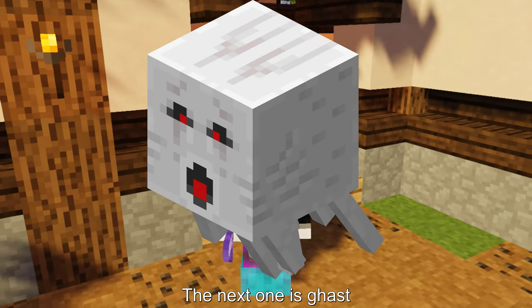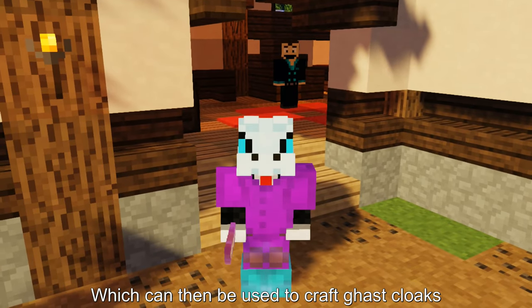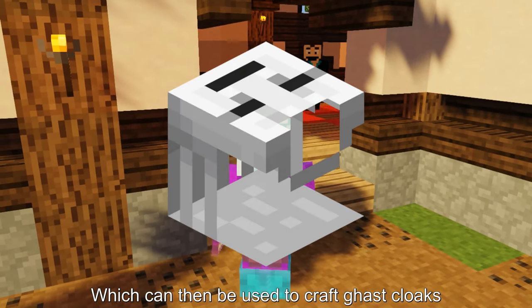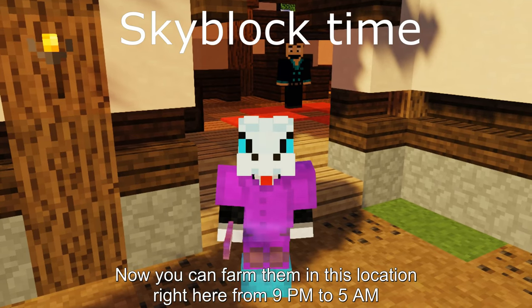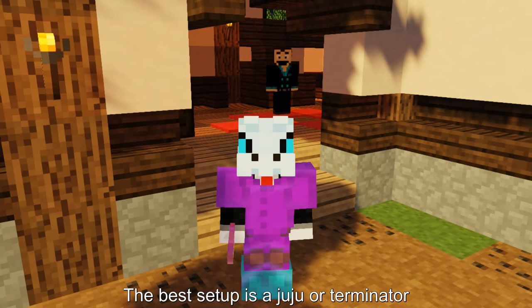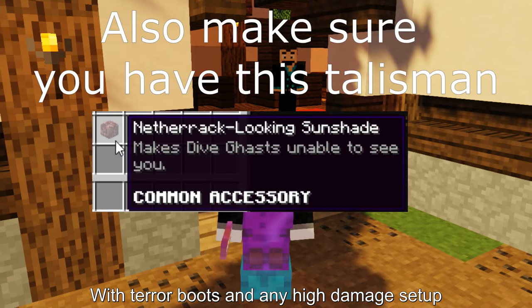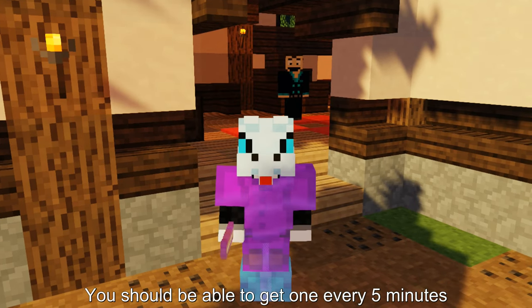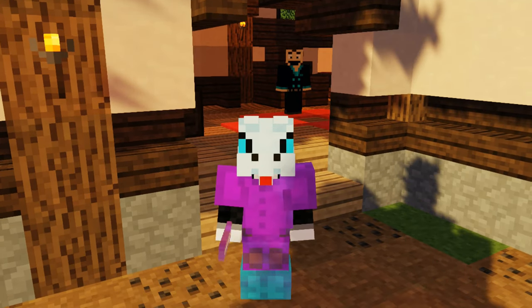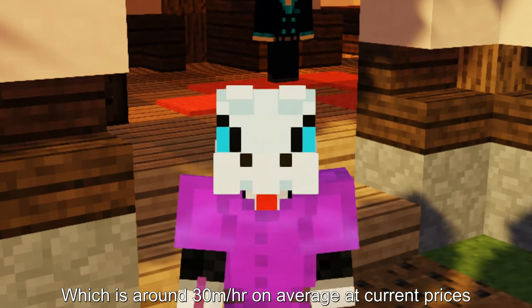The next one is Ghast. Ghasts can be farmed for tentacle meat which can then be used to craft Ghast Cloaks. You can farm them in this location right here from 9 PM to 5 AM. The best setup is a Juju or Terminator with terror boots and any high damage setup like Crimson or Necron, and a Warden Helm. You should be able to get one every 5 minutes, which is around 30 mil per hour on average at current prices.